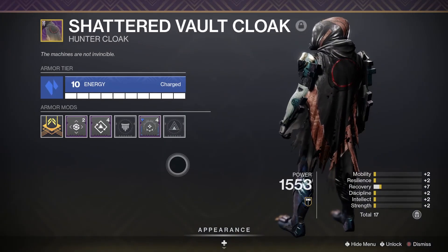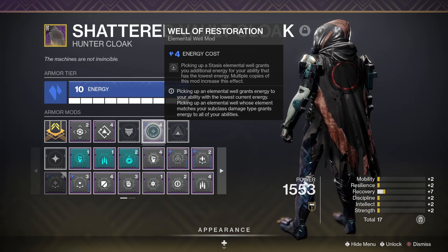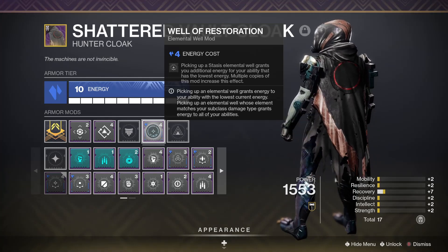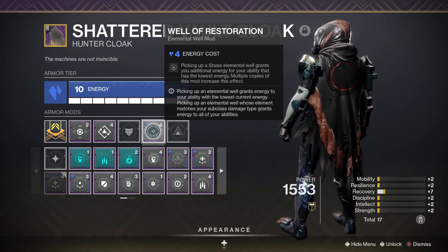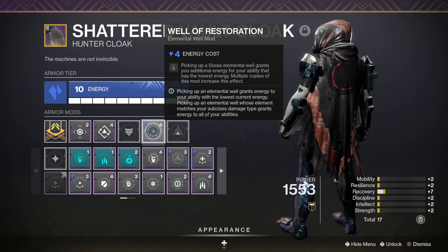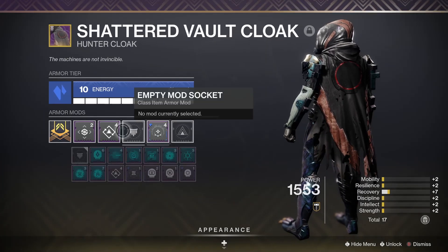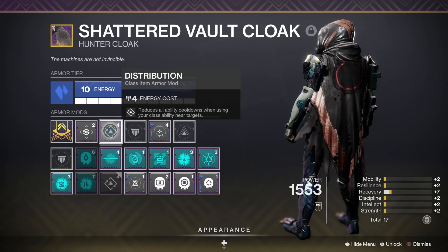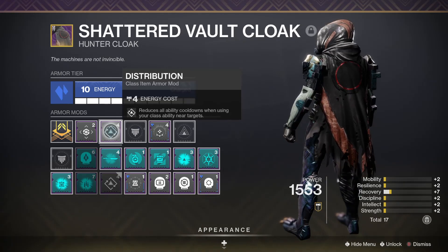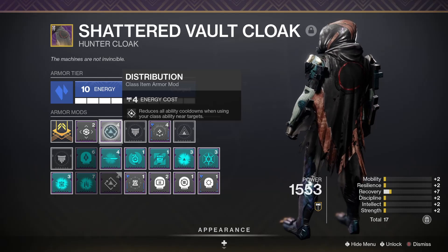And finally, we've got your Cloak. It's going to be Stasis Elemental Affinity with Well of Restoration. I love this mod because it makes it so that picking up those Stasis Elemental Wells and/or Shards will grant you additional energy for the ability that has the lowest energy — it's just a really good way to make sure you always have your grenade, melee, and dodge. And of course, Distribution — each time you dodge, reduces all ability cooldowns. So by doing that when you're running Gambler's Dodge, you're basically feeding yourself extra grenade and class ability energy.